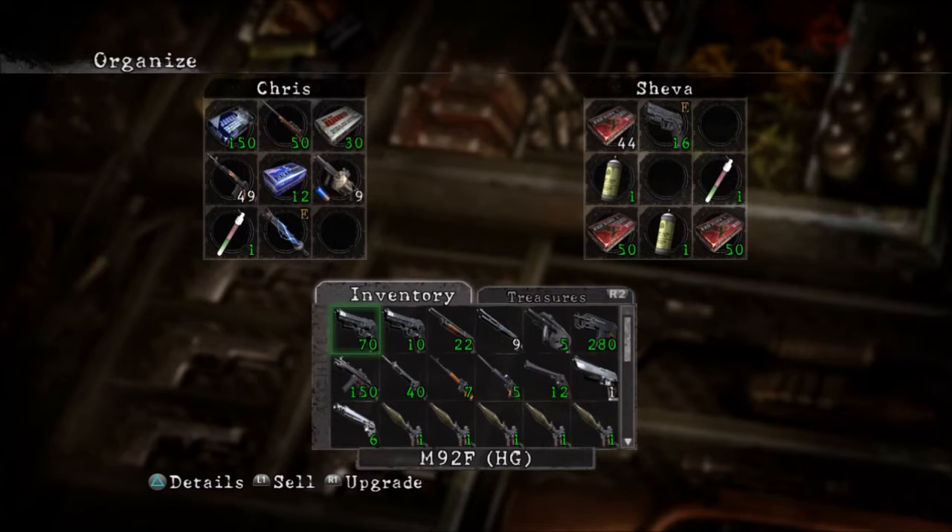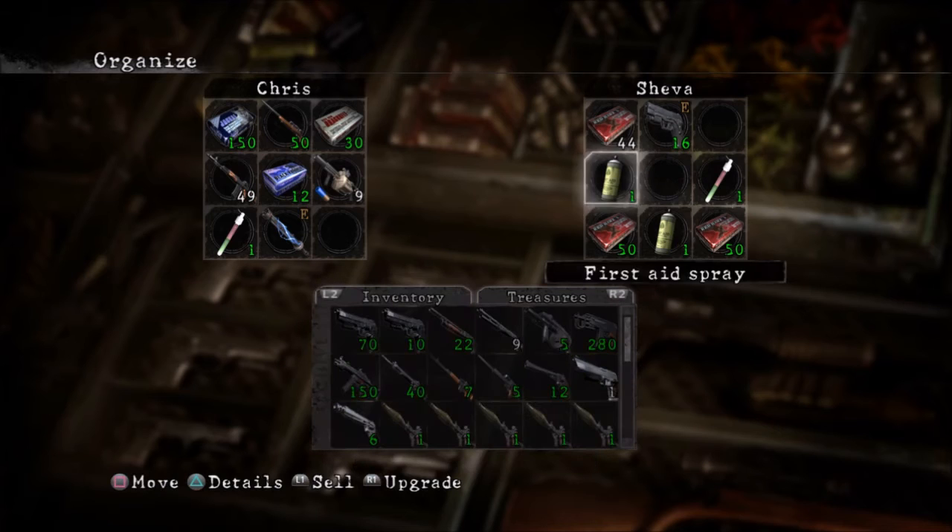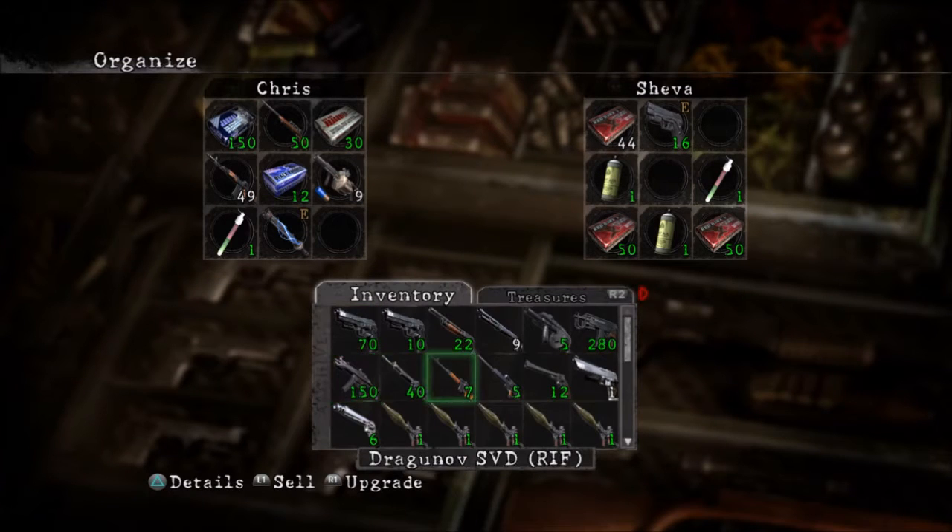So, handguns — the only one laying out is this. For shotguns you got the Ithaca, the M3, and the Jailbreaker. Machine guns: we have the VZ 61, the MP5, the 556, and the AK which I'm using. Sniper rifles: the bolt action S75, the Dragunov SVD, and the PSG-1. Magnums: the Smith & Wesson M29 and the Lightning Hawk, with this being viable. And then rocket launchers — I have a few saved up for reasons.